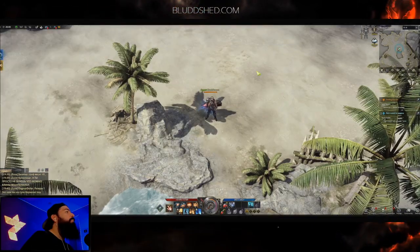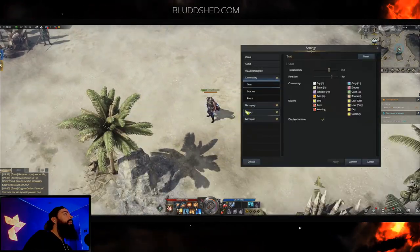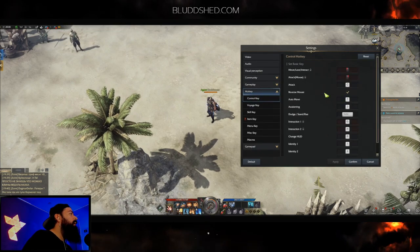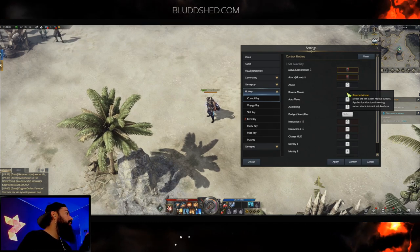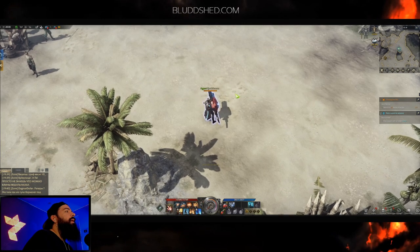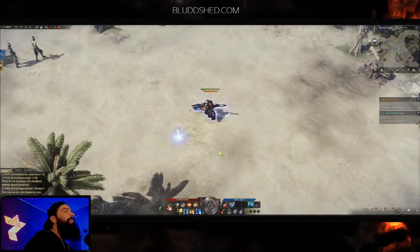I like to move with left click — maybe it's a Diablo or Path of Exile habit. If you don't like that, go to Settings, Hotkey, Control Key, and toggle Reverse Mouse. That swaps the left and right mouse buttons for all actions — move, attack, interact, sale, everything. So you'd shoot with left click and move with right click.